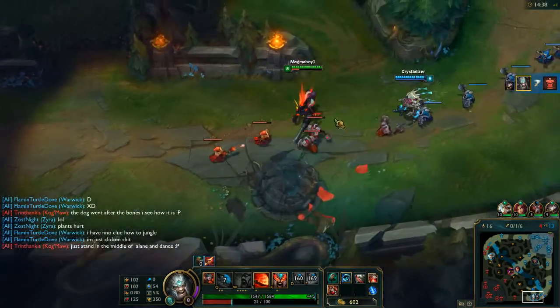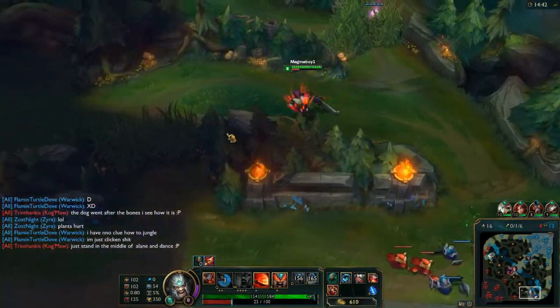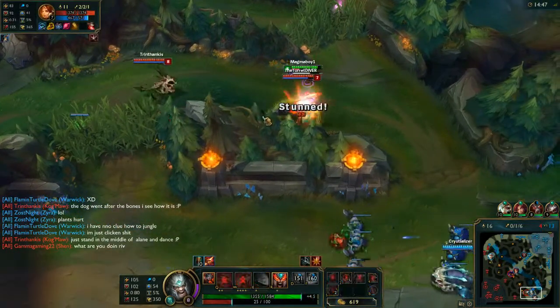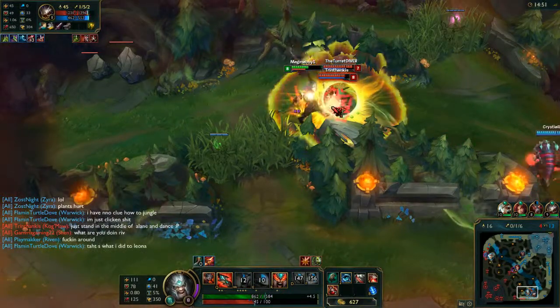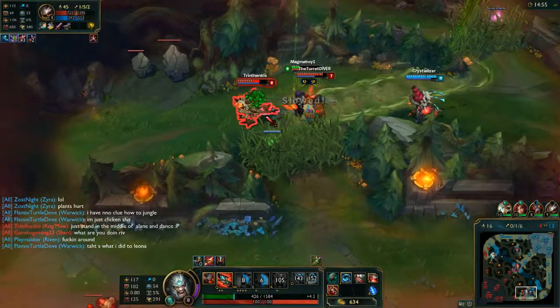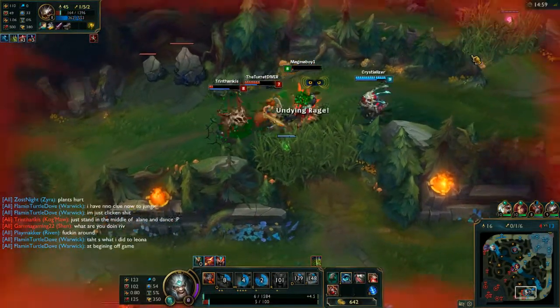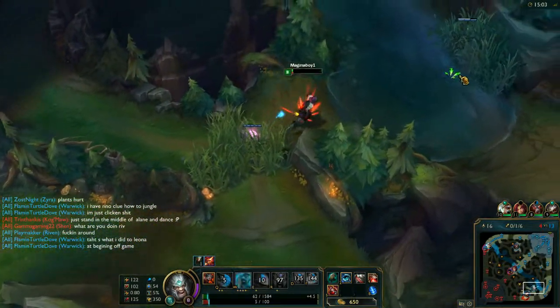I'm just going to take some of these minions down for him and stand in lane. Going to put some more wards down — oh, there's a Leona. I'm actually just going to stand here. They're going to try to take me down pretty low, so I'm going to go ahead and ult now. I have a pretty good heal and I'm going to try to E out. They know they can't really take me down — which is good.